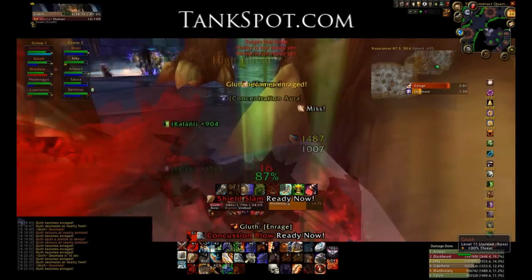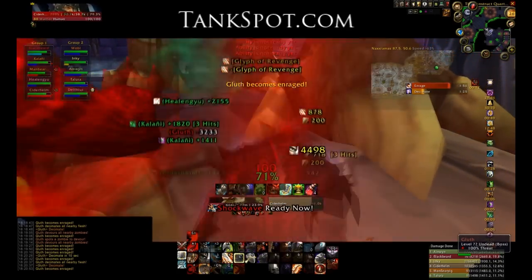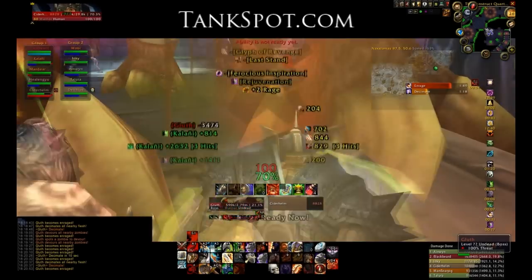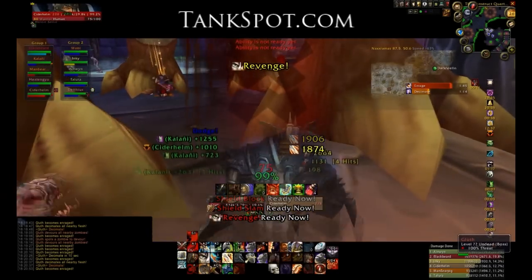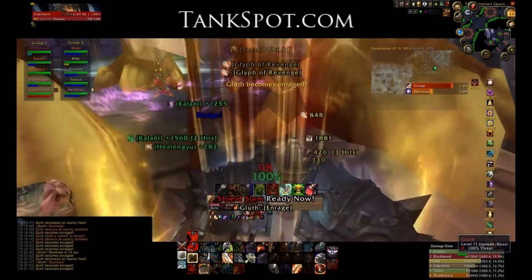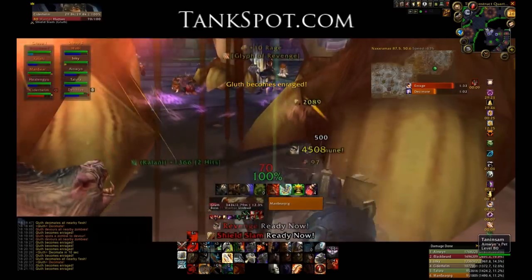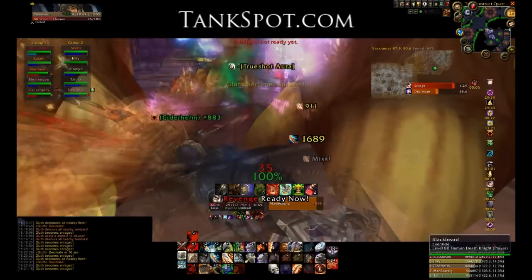One last note: the zombie chow has far too much life to be killed while they're up and being kited. That's why the encounter revolves around bringing all these mobs — and every player in the raid — down to 5% health via decimate. When that 5% hits, all those zombies just became vulnerable, their health is down to a reasonable amount. Everybody in the raid needs to turn around and make sure they get AOE and DPS down on them.